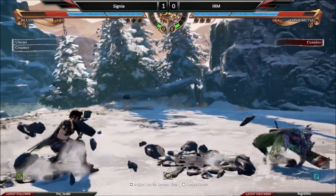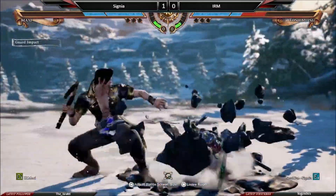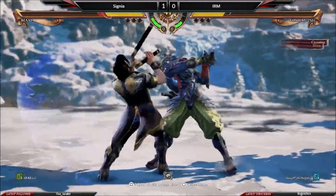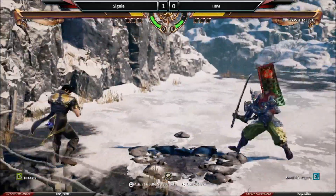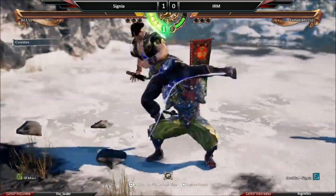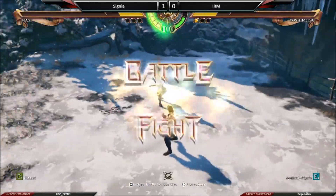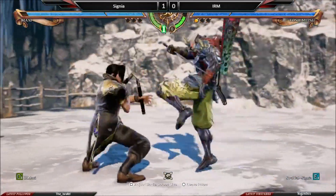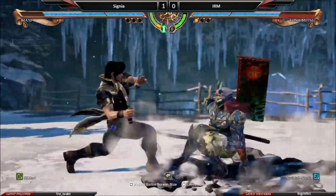That's a good punish on fly A though. Good GIs by IRM — he has a solid foundation, knows what he can do and what he can't whiff out to get a GI afterwards. Good GI from a level three. He's been landing a lot of GIs this match. Goes in for the free throw BA to get frame advantage on the A — misses the combo though. Guard crush coming in.